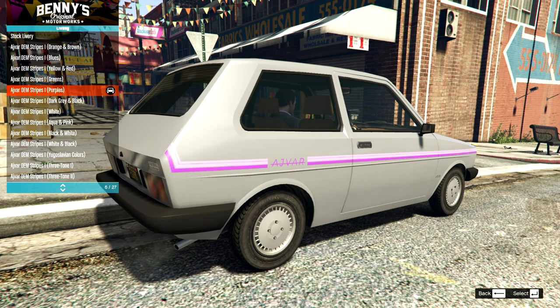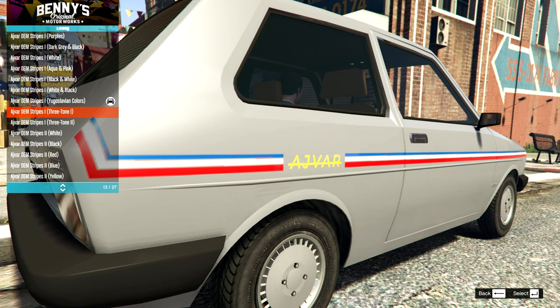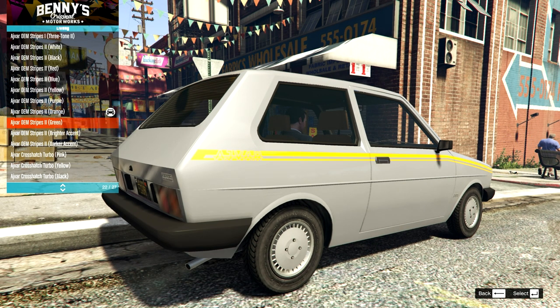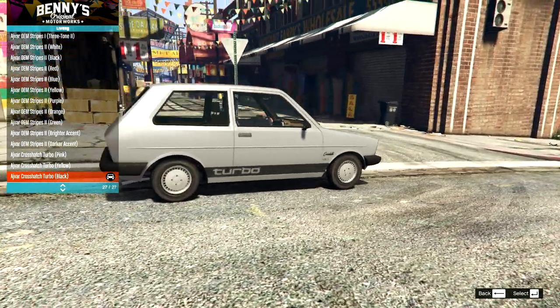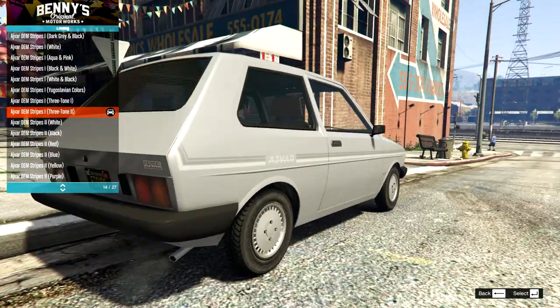I am all for this sort of stuff. We've got a lot of different colour options here — some of these don't really look very classic, but this orange and brown one looks perfect, and the dark grey and black works nicely as well. Some of these are definitely like forced retro. But there are definitely some very cool options here, including Yugoslavian colours. We also have tonal ones which will match better with whatever colour we pick. And then the turbo one in pink, yellow — which looks amazing — and black. I think I'm going to go for the OEM stripes in the three-tone, with the darker tone on the top.